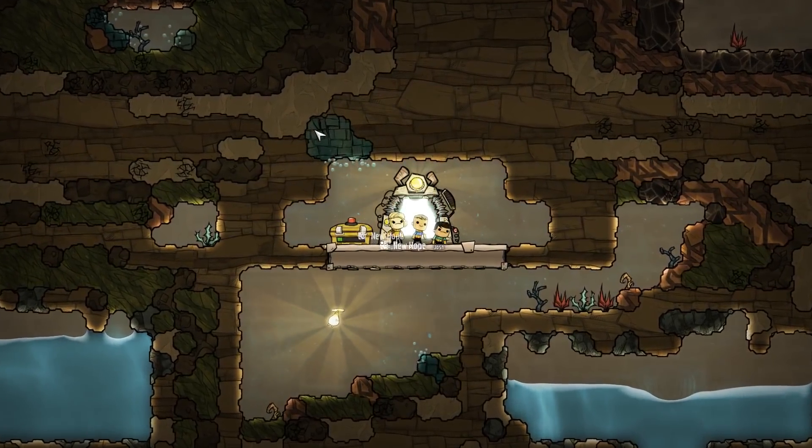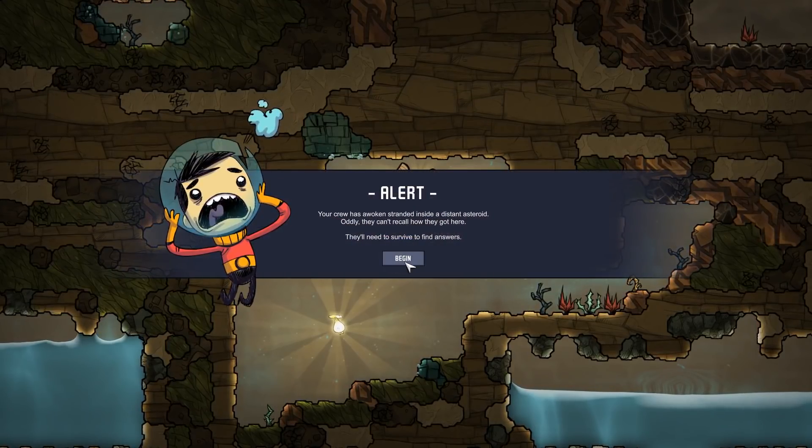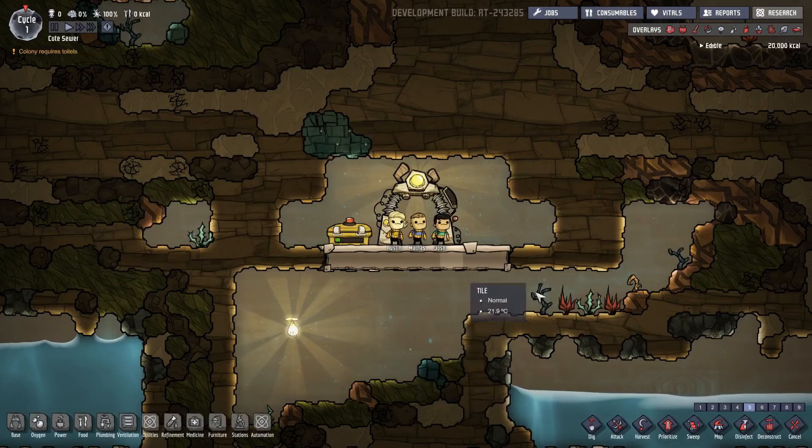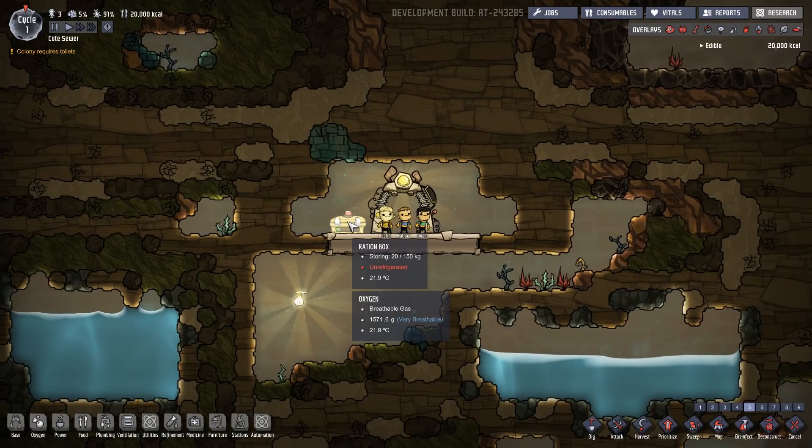It has actually been 100 years since I played. We will take a little bit of time to re-acclimate ourselves. Your crew is awoken, stranded inside a distant asteroid — oddly, they can't recall how they got here. They'll need to survive to find answers. So let's pause quickly. Graphically, it looks basically the same. We have a ration box that has some food in it. Colony requires toilets.